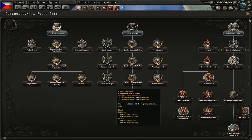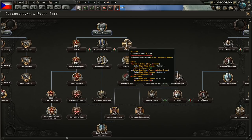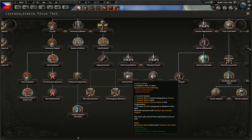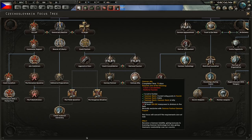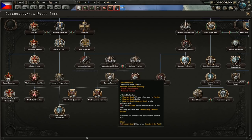As Czechoslovakia, I think the best way to survive is to go fascist and then go for the German partner focus. You need at least 250k manpower in divisions in the field. You start with 143k, so we need around 100k extra, which shouldn't be too hard. The other option is to be a satellite, which is obviously subpar — it has a slightly smaller manpower requirement of only 200k. But 250k should be doable.